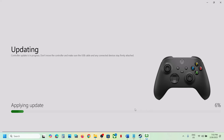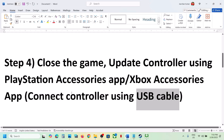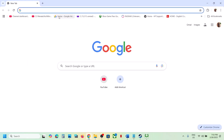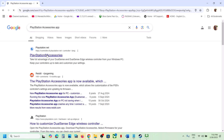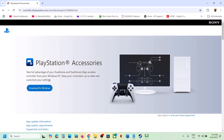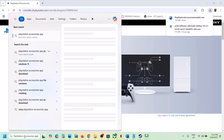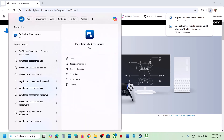Once the update is complete, launch the game and check. Similarly, if you have a PlayStation controller, use the PlayStation Accessories app. If you don't have it, search for it on Google, go to the PlayStation website, find PlayStation Accessories, and download it for Windows.